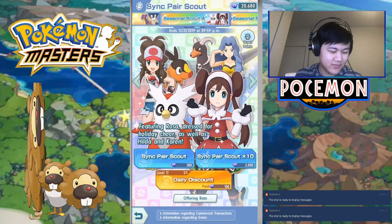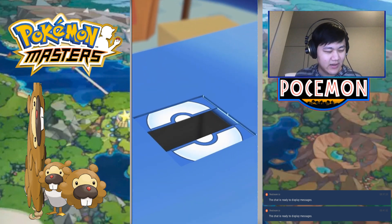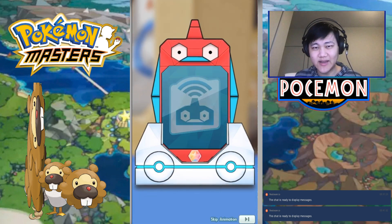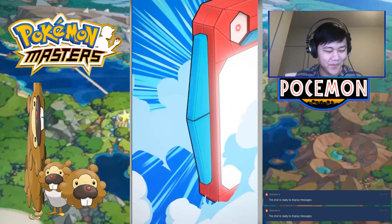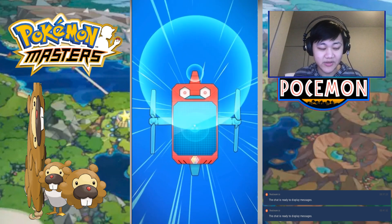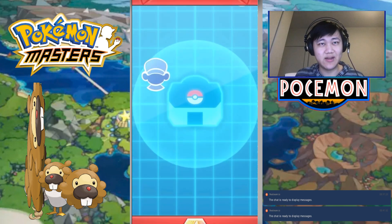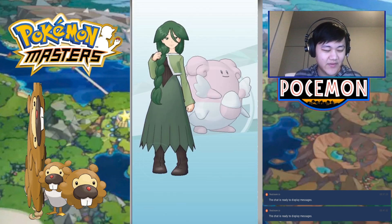Moving on to Christmas Rose's banner, which again I don't really need anything on the banner, although a Hilda would be nice because my Hilda's already at 5 out of 5 sync, so I could get a 5-star power-up, or a Caitlyn, which would be cool as well because I don't have Caitlyn. Glacia, Caitlyn, and Christmas Seaball are the only 3 five-stars I don't have in this game.